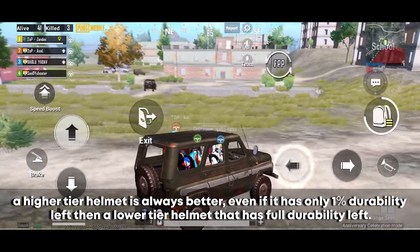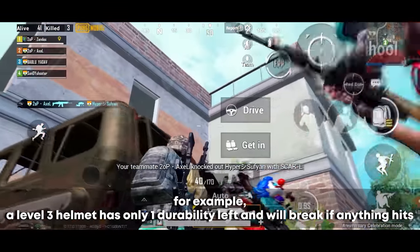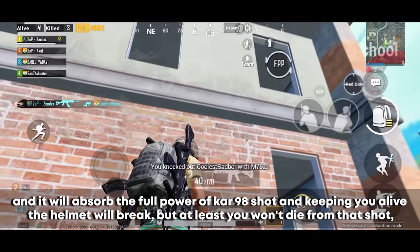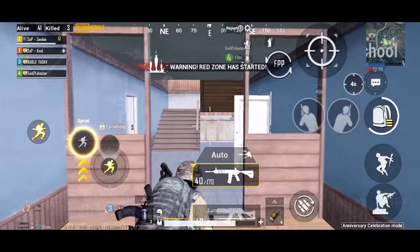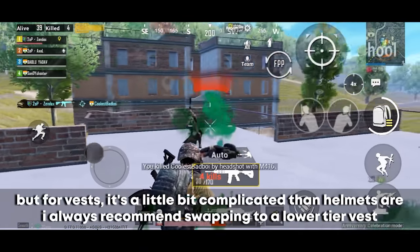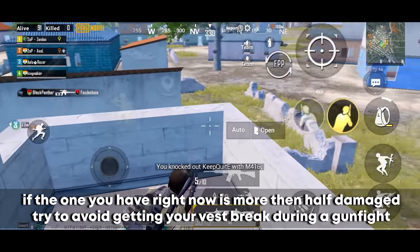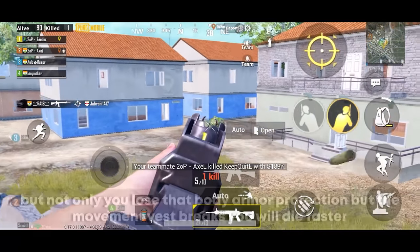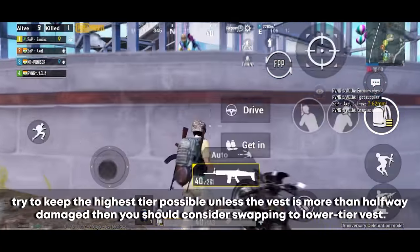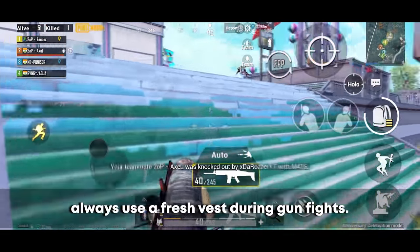A higher-tier helmet is always better, even with only 1% durability left, compared to a lower-tier full-durability helmet. A level 3 helmet with only 1 durability left will still absorb the full power of a Kar98 shot, keeping you alive before it breaks — which a level 2 helmet would not do. Always choose a higher-tier helmet regardless of durability. For vests, it's more complicated: swap to a lower-tier vest if your current one is more than halfway damaged, as a broken vest leaves you without protection during a gunfight. Always try to use a fresh vest during gunfights.